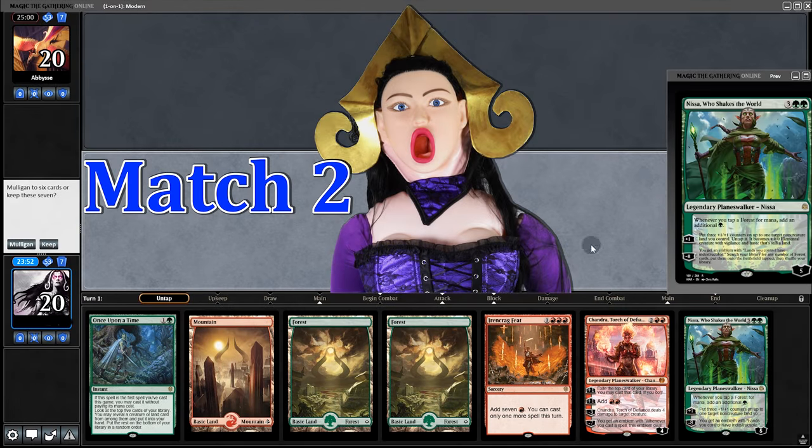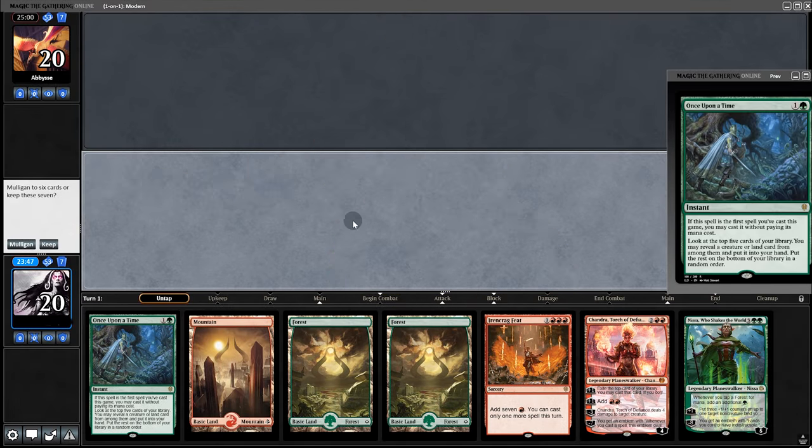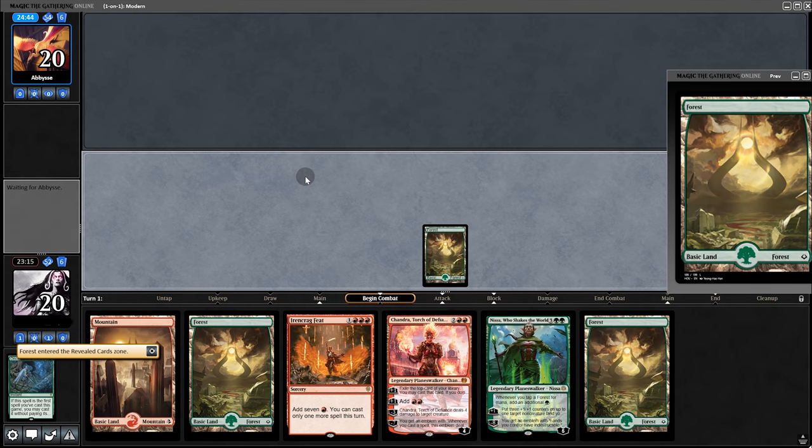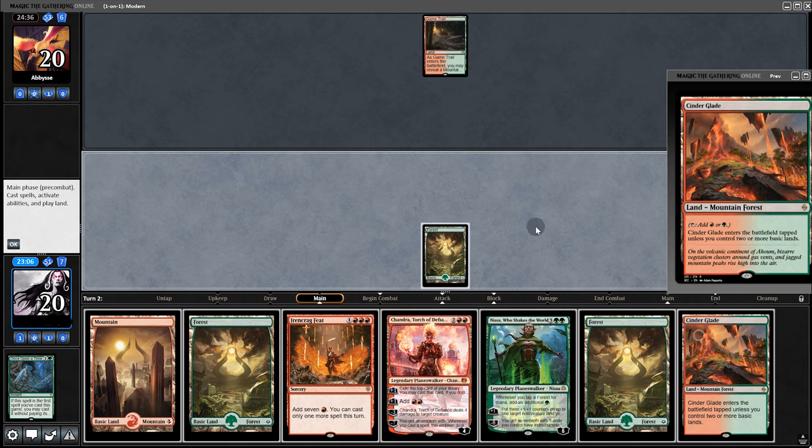Opening hand — we have some payoff cards but we're missing the early game ramp. We might be able to hit it with Once Upon a Time, so we'll keep. Starting with Once Upon a Time — forest, meh. Back to our opponent, but they pass back.